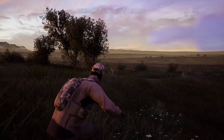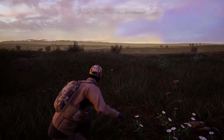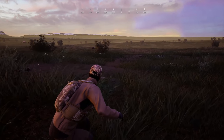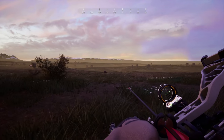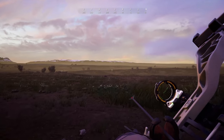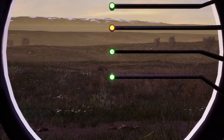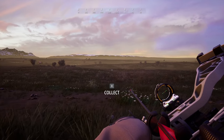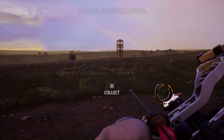This feral hog is actually fairly close to us now. I'm going to sneak up a little bit closer. Let's get back into this view, as I'm sure we'll need it. I am thinking we're going to have to aim a little bit higher than we did on the target range — I think he's a little bit beyond that distance. Let's give it a try. Oh! That was so close. It literally landed right in front of him. I did that with a turkey with a crossbow one time — in real life. Unfortunately.